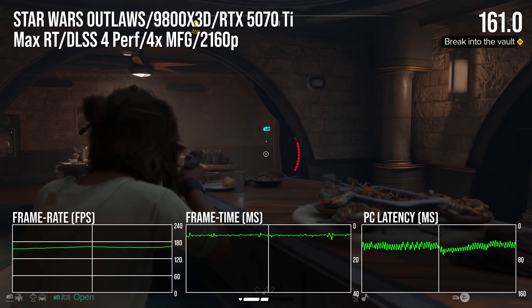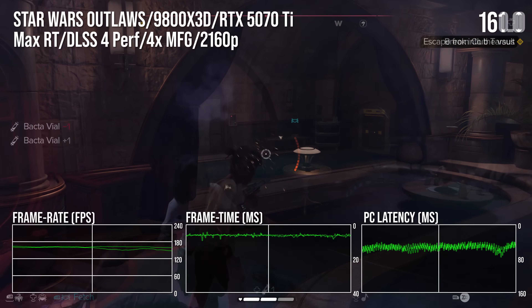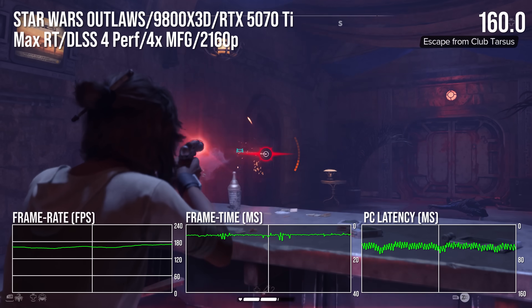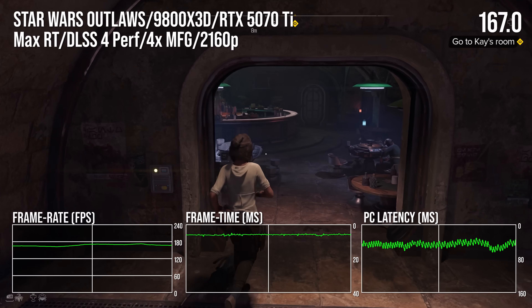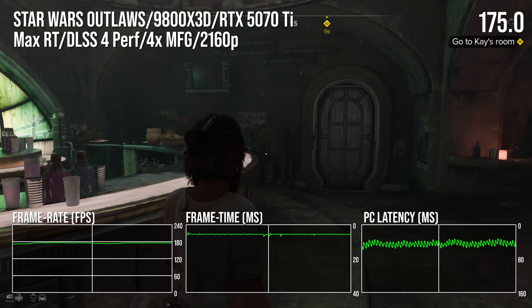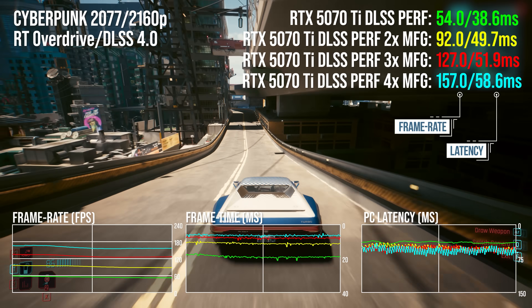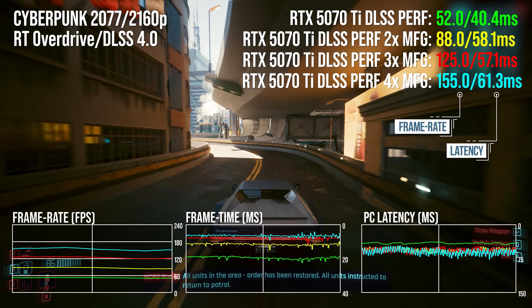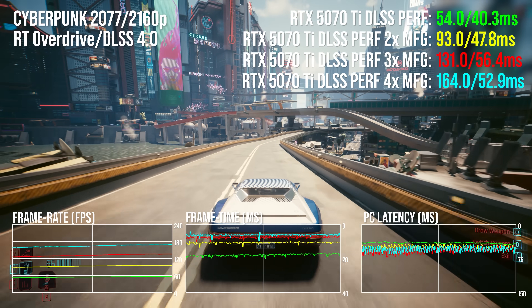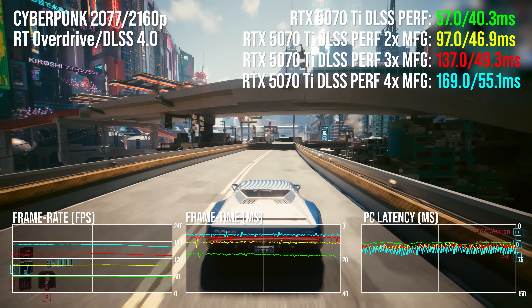All gameplay footage was taken with V-Sync off connected to a 4K 60fps capture card, so obviously the full experience will be very different on a 4K high-refresh-rate display. Based on what I've seen on high-end games, I'd be using 3x MFG on 4K 120Hz displays and 4x on anything higher — G-Sync on, of course. There are visual artifacts, and the more generated frames there are the more of them, but the higher the frame rate the less noticeable they are. The point is that the 5070 TI certainly can deliver a good frame generation experience, but my testing only reinforces that base latency is super important — the lower you can get it, the less impactful the extra lag is. Perception of lag will vary from person to person: some may find the extra lag from frame generation off-putting, others may not notice it at all.